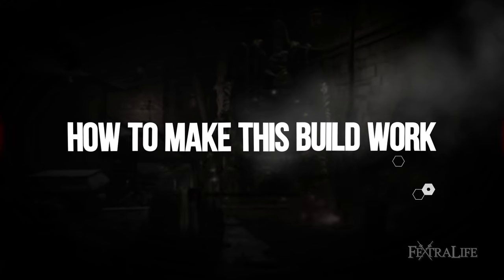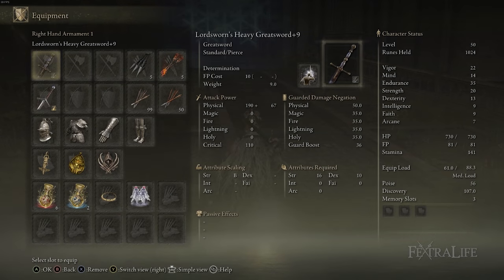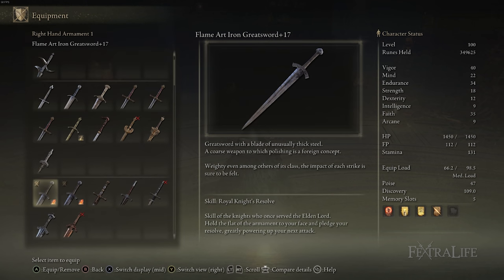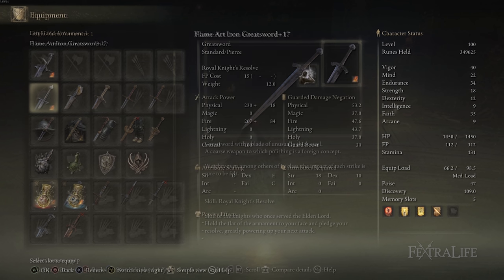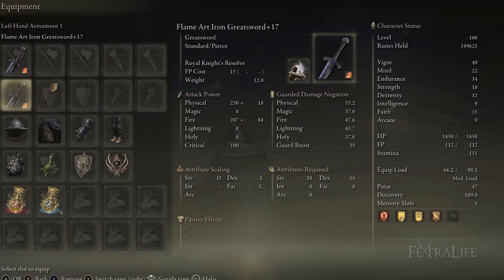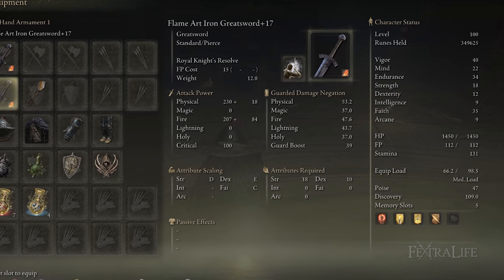First up, of course, is the weapons we're using. We've actually switched out our Claymore and our Lordsworn Greatsword for two Iron Greatswords. The reason for this is that they're pretty much pound for pound king of Greatswords in the game — they deal the most damage in almost every scenario, and they can have the Ash of War replaced.